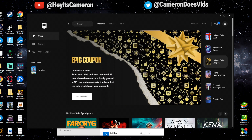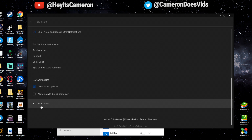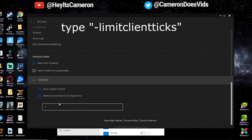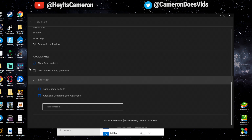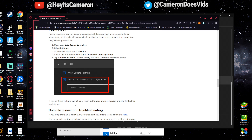After verifying your Fortnite files, you want to enter a command prompt. Go to your account in the top right, click on Settings, scroll all the way to the bottom, and click on Fortnite. You'll see an option that says 'Additional Command Line Arguments' — click on that. An empty bar appears. Type in: -limitclientticks. Press Enter to save it. According to Epic's article, this will prevent throttling your network when there are updates.